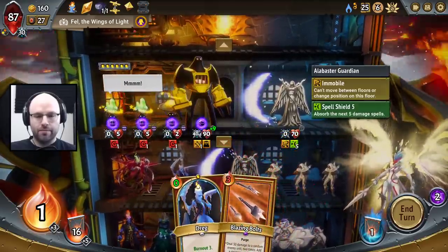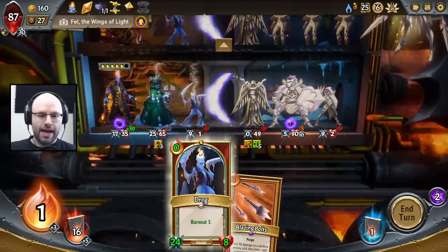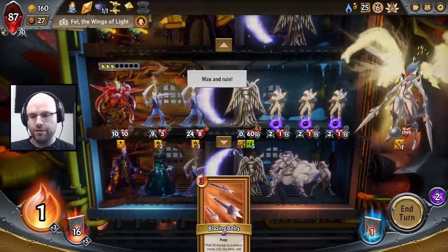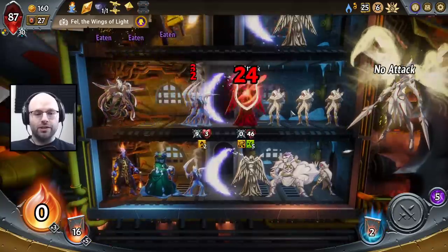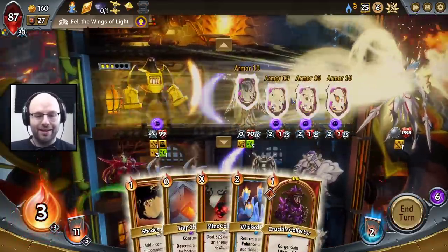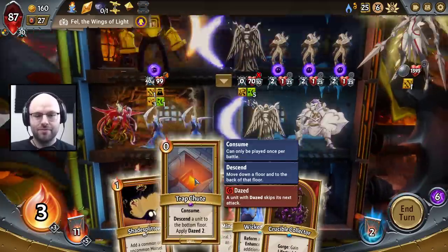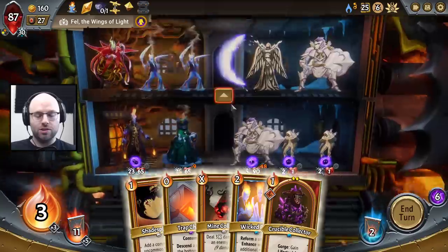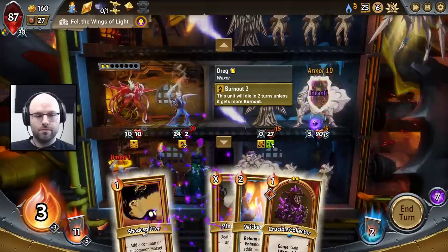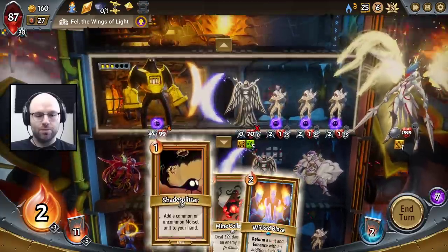We're gonna gas you up. I hate to say it, but I think you drag here in the hopes of being able to kill these guys in the future. Oh, but it doesn't even die because it's so good and strong, which is really bad because we're going to draw our lifesteal unit. How the heck are we going to put it there?